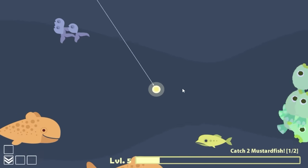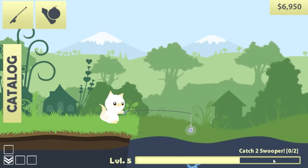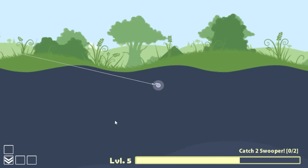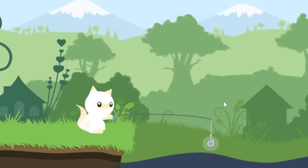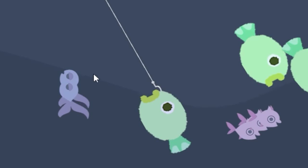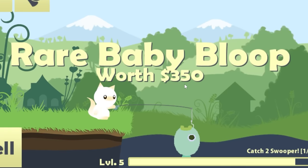I might have missed my opportunity to catch one of the new fish. The mustard fish quest is complete — on to bigger better things. Two swoopers, and it turns out they're the little purple fish that like to do mushrooms. Get in the boat! I finally got one of the new ones — he bit it. We're going to reel him in; this should be valuable. Rare baby bloop, $350. Get in the boat!